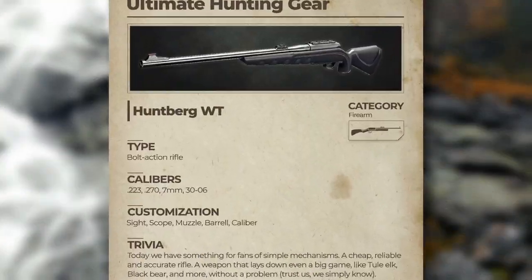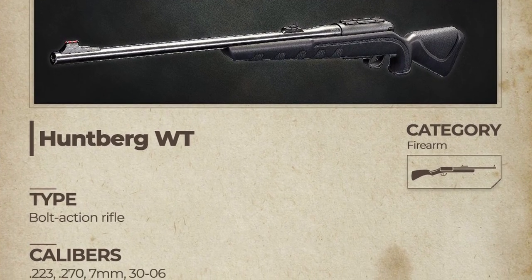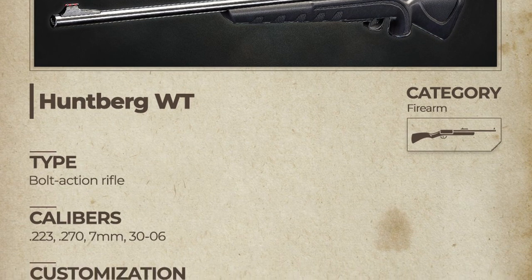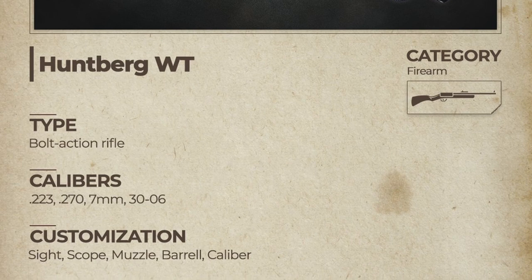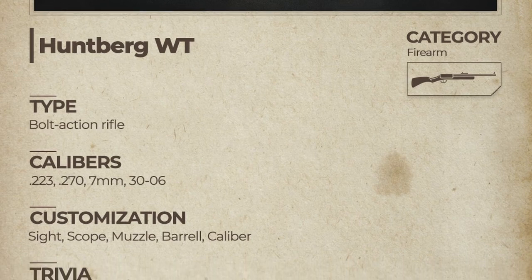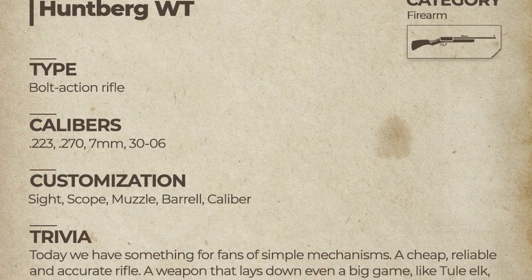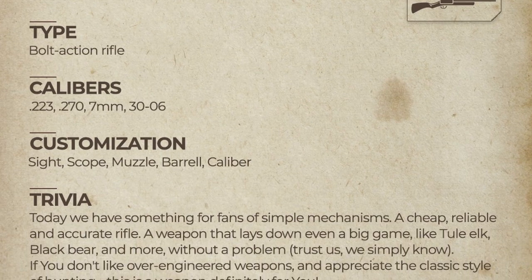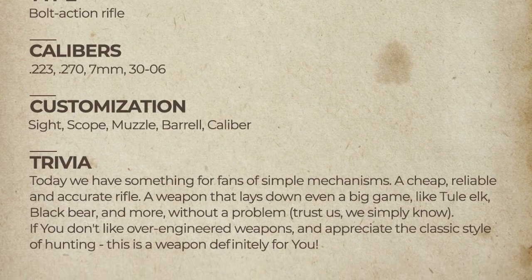One of the first things we got was an ultimate hunting gear guide for the Huntberg WT. It's a bolt action rifle available in calibers .223, .270, 7mm, and .30-06. Customization options include sight, scope, muzzle, barrel, and caliber. Today we have something for fans of simple mechanisms — a cheap, reliable, and accurate rifle that'll take down even the biggest game like tule elk and black bear.